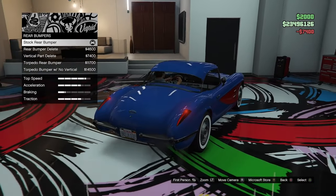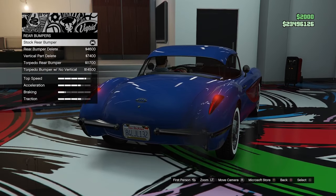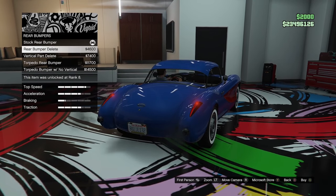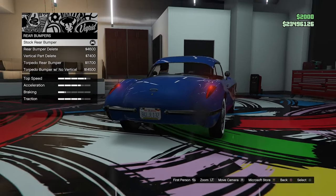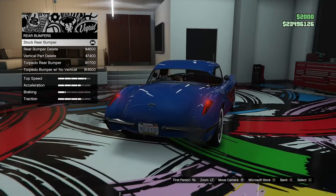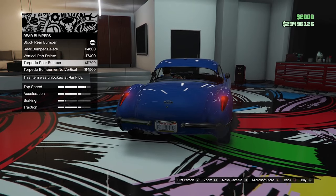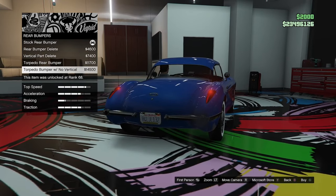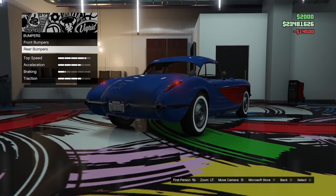On the rear, we've got a very similar bumper. It even has the exhausts coming out through the rear fenders, like the real car, which is actually very cool. We can delete the chrome, go for the vertical part delete, or the torpedo bumper to match the front. We can also go for the torpedo without the vertical — I think we'll go for that, it matches the front and looks a little bit cleaner. That looks very good.